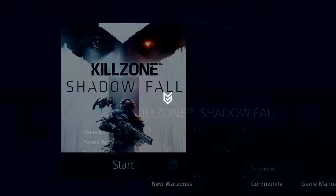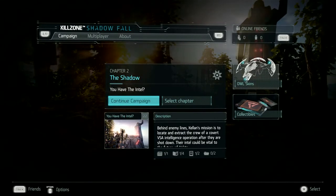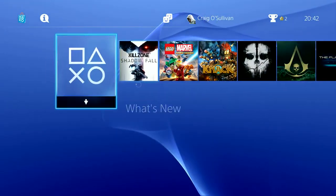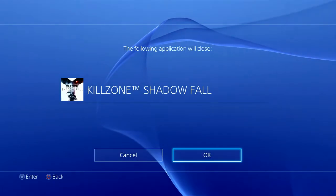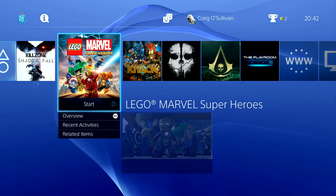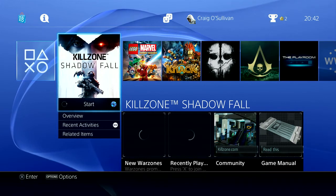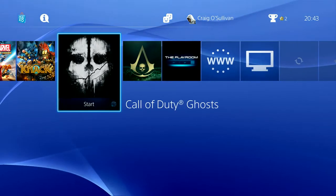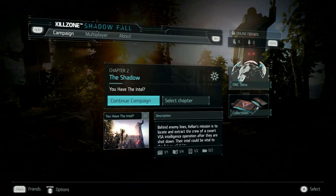Jumping into a game to demo OS responsiveness — games start within a few minutes of installation or download. Once in the game, pressing the PS button takes you straight back to the dashboard instantly. If you try to launch another game while one is running, the PS4 warns you and asks for confirmation before closing the current game — a feature missing on Xbox, which closes games without warning. You can return to your game by clicking it or pressing the PS button and then X.